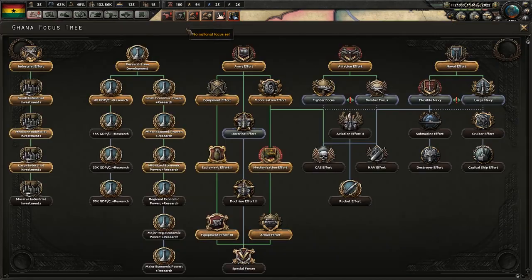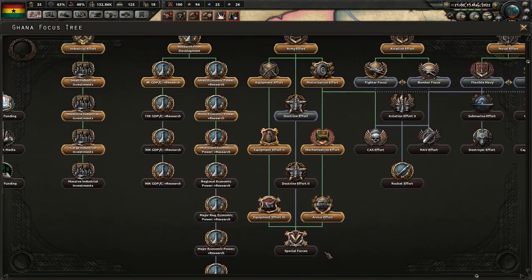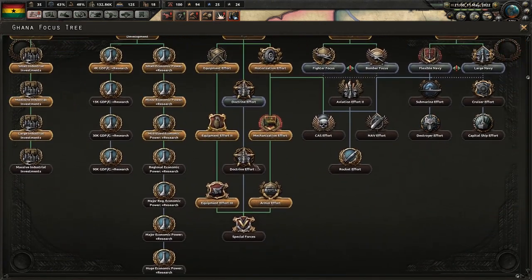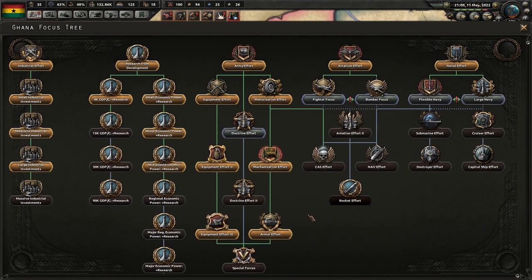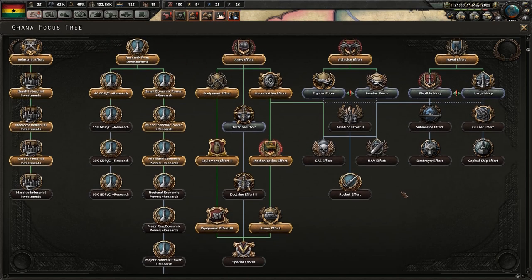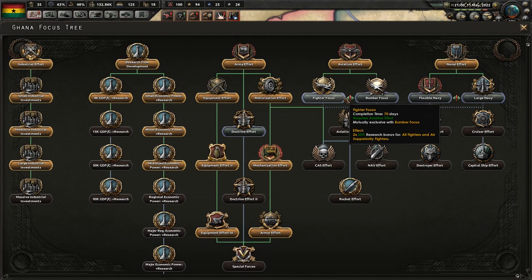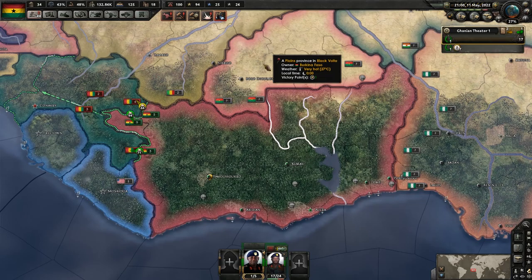We need a new national focus before we go much further. We can't get any more research slots, and the doctrine efforts for ground doctrine aren't really that useful because ground doctrines don't seem to be much of a thing in this mod. I'm going to go with fighter focus for research bonuses for fighters, so we're going to start that.